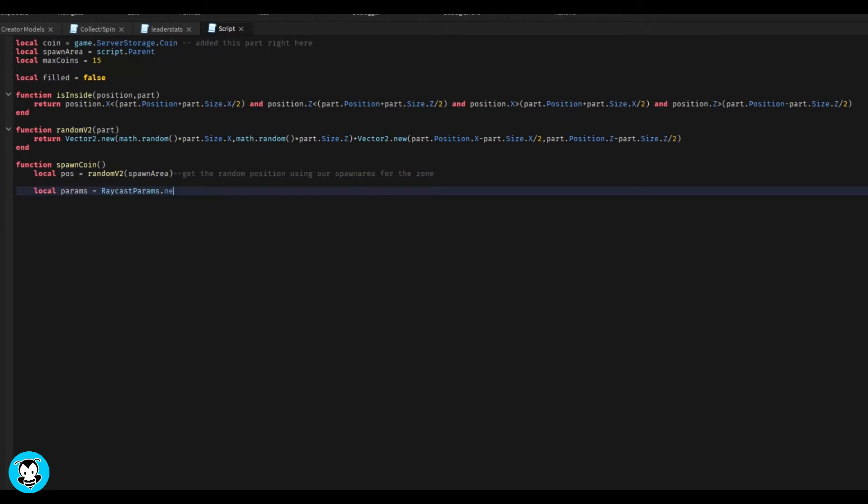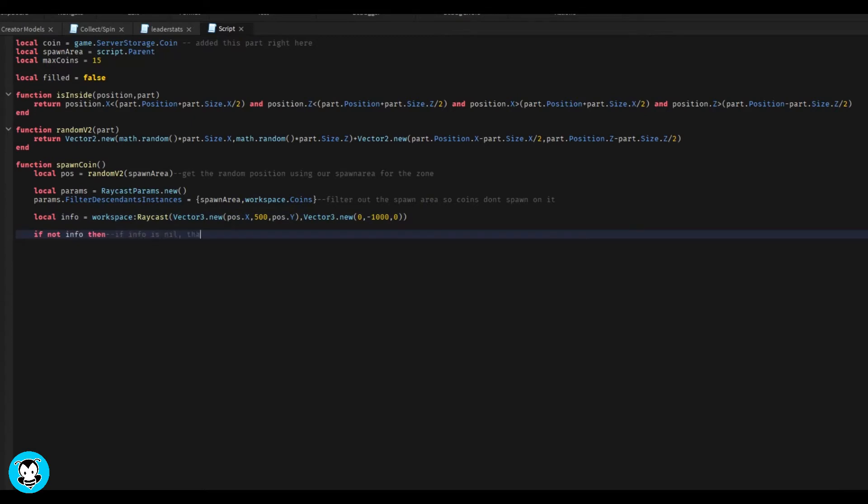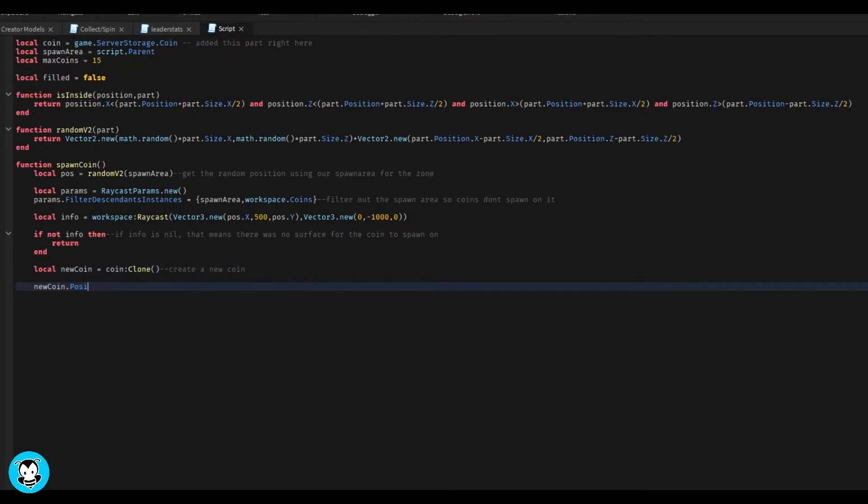If the info is nil, that means there was no surface for the coin to spawn on. We create a new coin in our spawn area and it makes sure that it spawns in the position just hitting right above the surface position. Then we create a while-true-do loop.